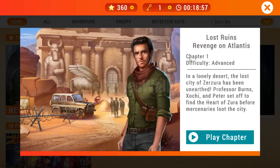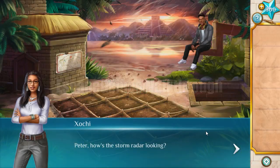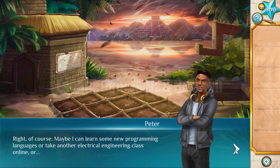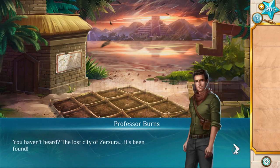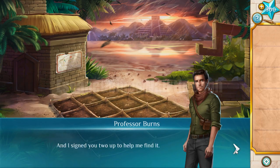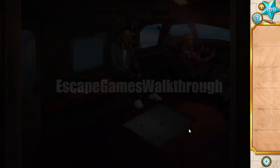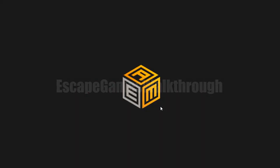We are playing Adventure with Cape Mysteries Lost Ruins Revenge of Atlantis Chapter 1 by Heike James. Let's begin. All the heroes gather in a new story for another adventure. The city of Atlantis was found somewhere in the desert and we are here to find the treasure. Fly in there and the story begins.